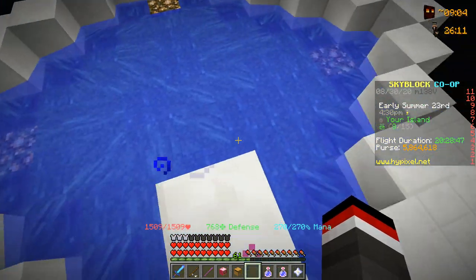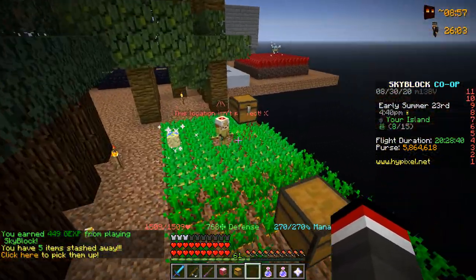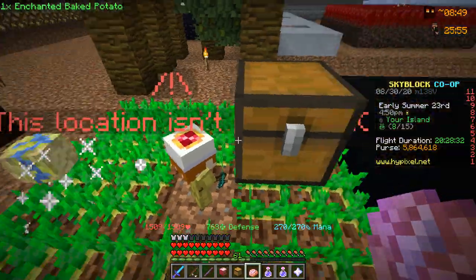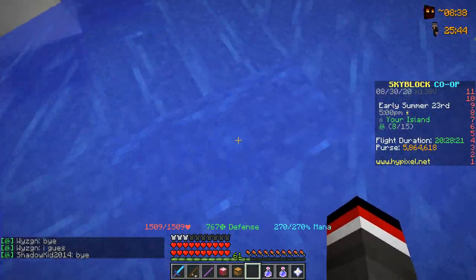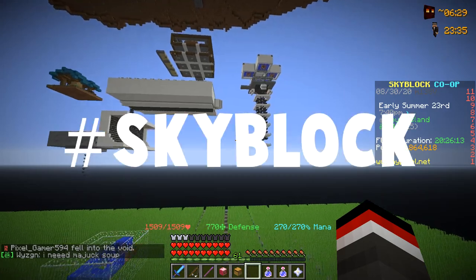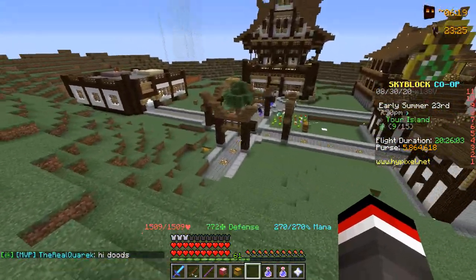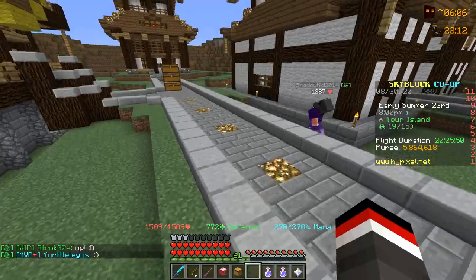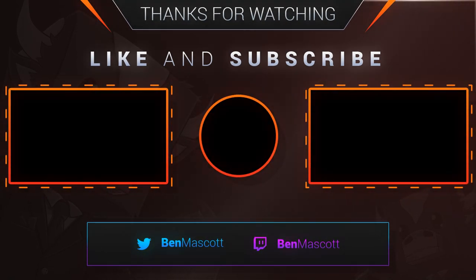Coming down to do some flower farming, but our flower farm is all screwed up — I have no idea how it's even working right now. Heading over to the potato minion, we actually have an enchanted baked potato in here which gets added to our upgrade. We only need about 15 total — we already have one so we now need 14. If you made it to this point, comment hashtag Skyblock in the comments down below. Make sure to hit that post notification bell and leave a like for the YouTube algorithm. Without further ado, signing off for the day — catch you all next time, peace out.